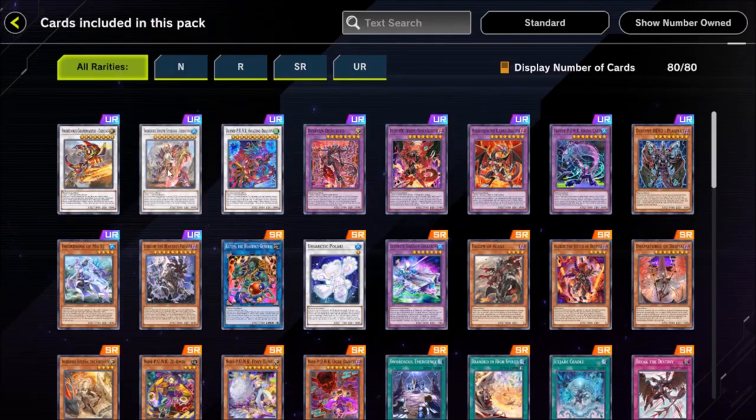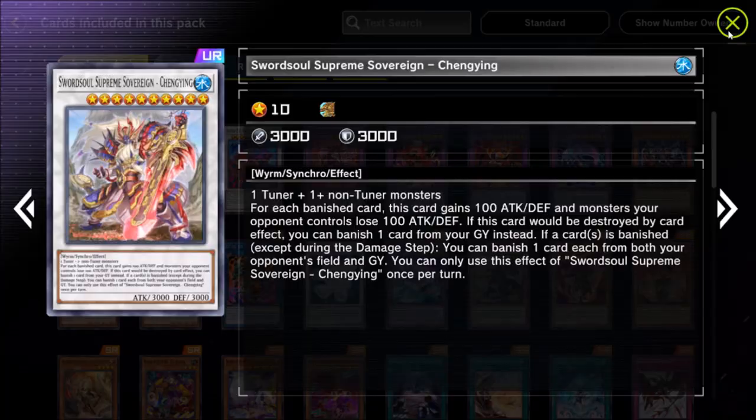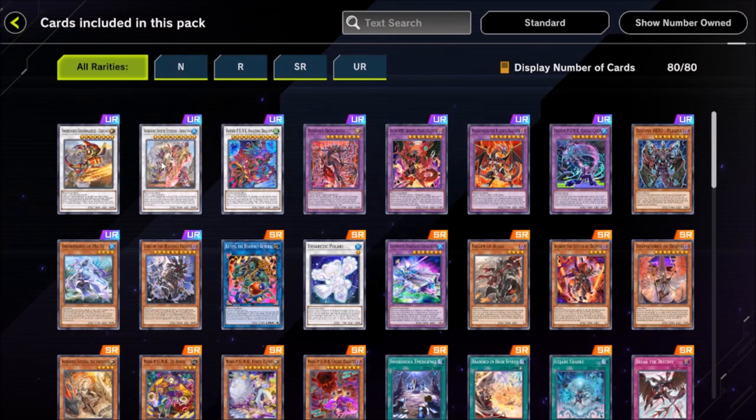Moya is just better — if normal or special summoned you can reveal a Swordsoul or Wyrm in your hand instead of banishing one from the graveyard to generate the level 4 tuner token, and if this card is sent to the graveyard as synchro material, you draw a card. They have a level 8 synchro named Chixiao — non-tuner Wyrm plus a tuner — that on synchro summon adds a Swordsoul card or Wyrm from your deck to your hand, and as a quick effect can negate one other card on the field by banishing a Swordsoul or Wyrm from your hand or graveyard.